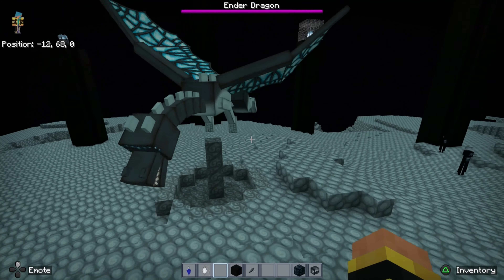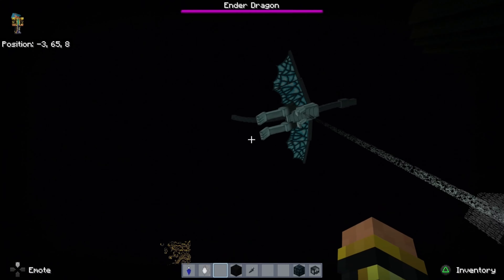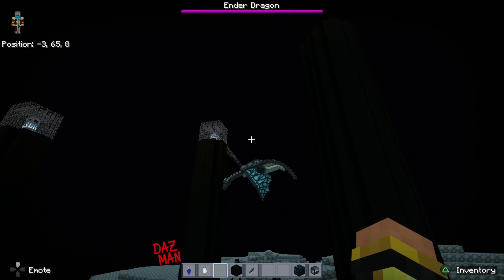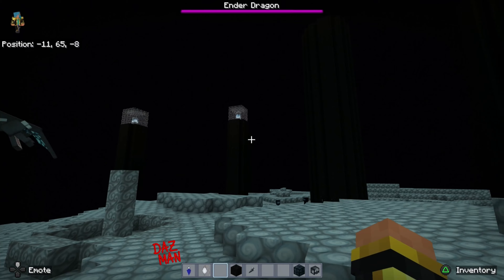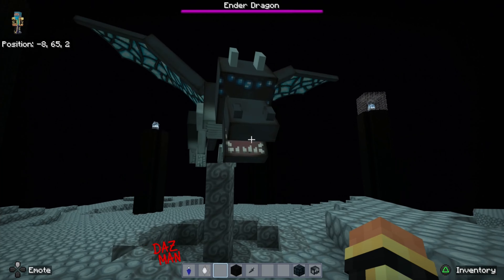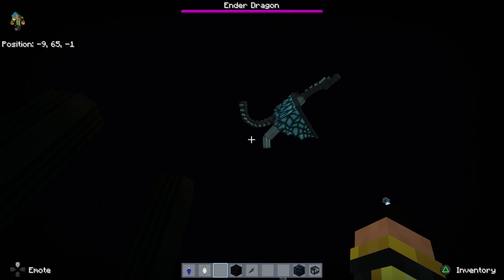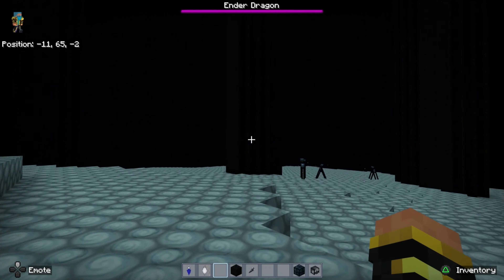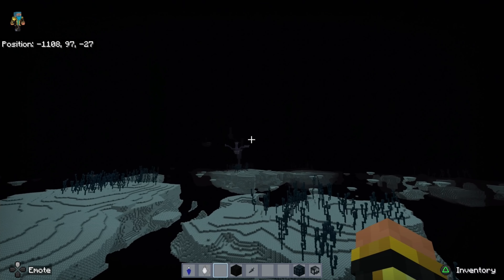We've got a kind of gray slash ice-white Ender Dragon with some really nice blue wings. Those are really nice blue wings — I like the colour scheme: the white into the darker gray into the blue. Not too much going on in terms of eyes, quite a pure skin, but it's a very nice colour gradient. I do kind of like that.